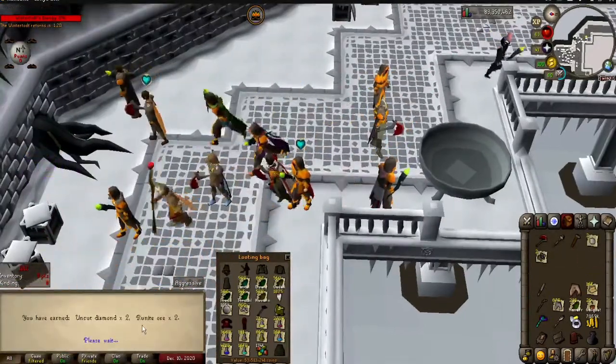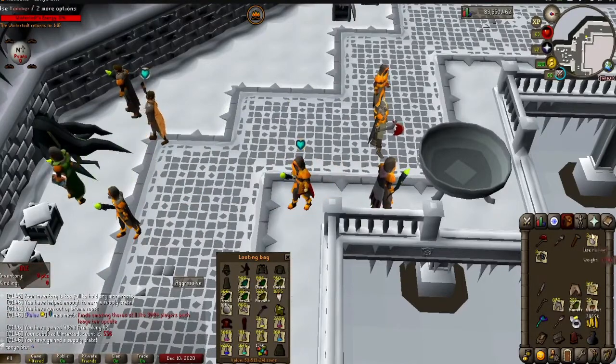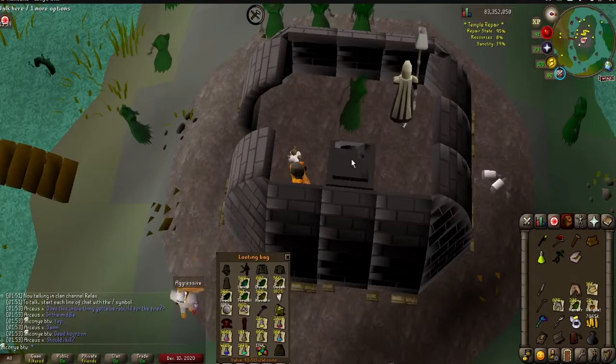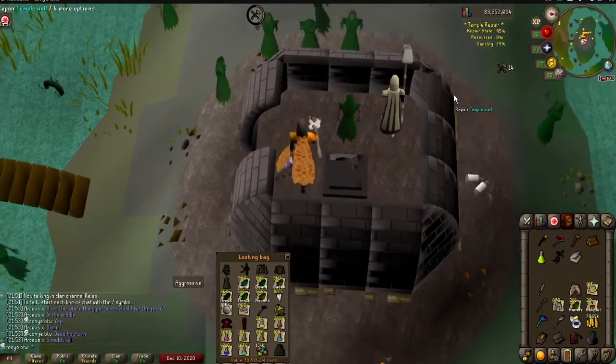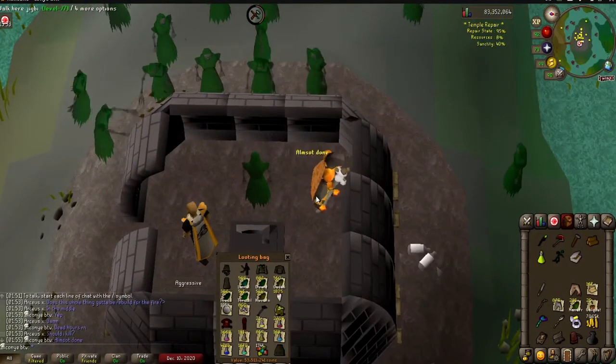Uncut Diamonds, Runite Ore. Okay, that's decent. So I decided I wanted to get 99 fire making by cremating some Shade Remains, and then this happened.